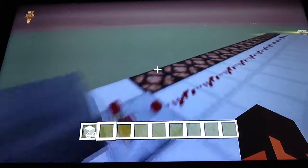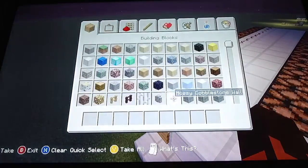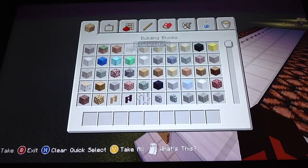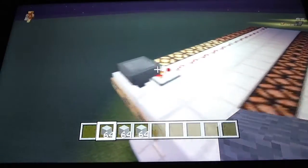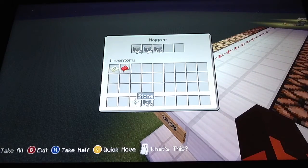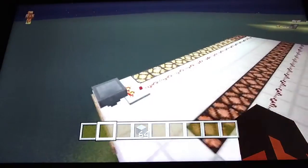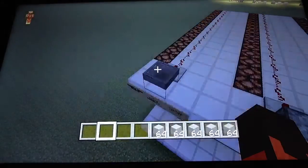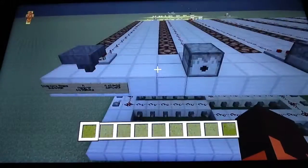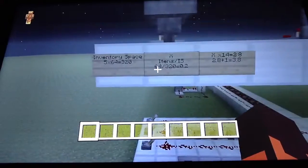So that means it will only light up 3 of these blocks. Let's see if that's right — yes! And that means if there were 2 stacks in it, it would be 6. If there were 3 stacks, it would be 9. And if there were 4 stacks, it would be 12, and that would put it all the way up to 15. For Dispensers, Droppers, and every other container, it's exactly the same — the only thing that differs is the inventory space.